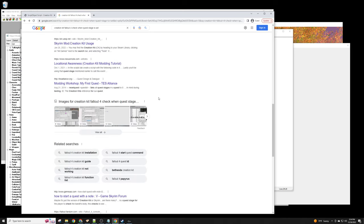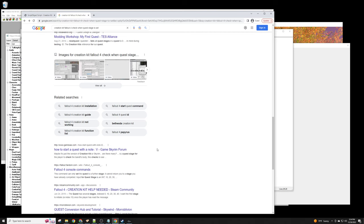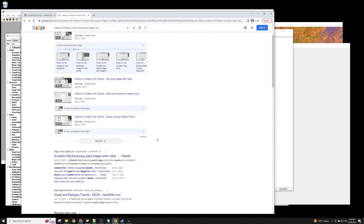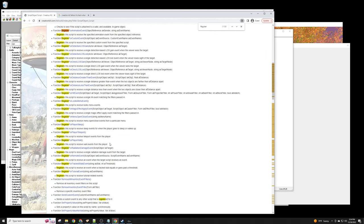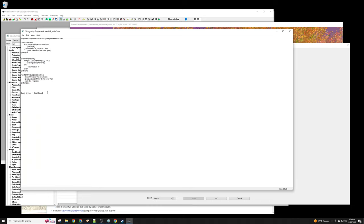Eventually, if you look through the documentation, what you'll come across — and I was hoping I could find the exact page for you — is that the one you really want is RegisterForRemoteEvent. That's the one where you can check to see if some remote event has happened; you can even put the event name in.